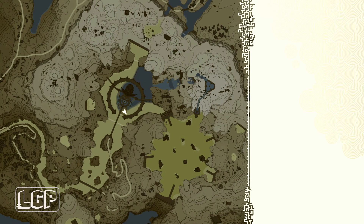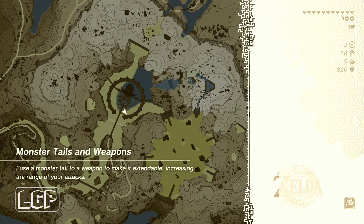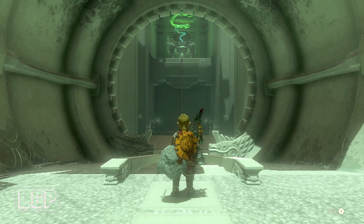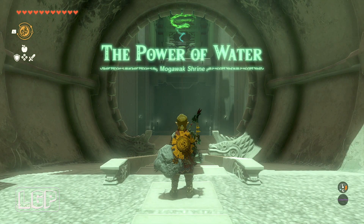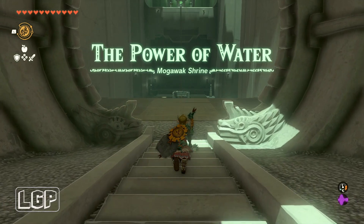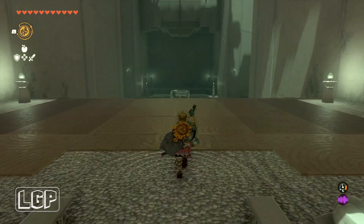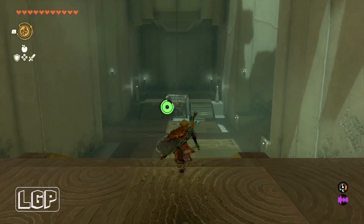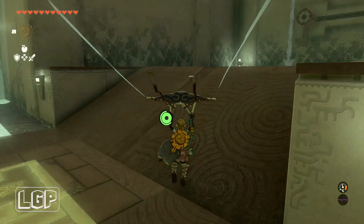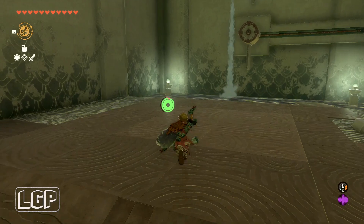Let's go and do this one — it involves a battery, charging a battery, it's pretty cool. I really like this one. Hopefully they'll become more complex with more different elements in the same shrine, because at the moment it kind of follows a design pattern. This one's called 'The Power of Water.' It follows a design language and you get the same elements depending on what region you're in.